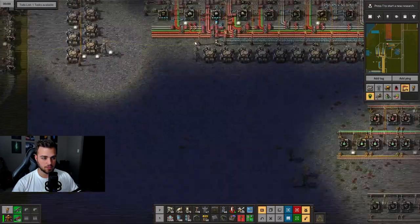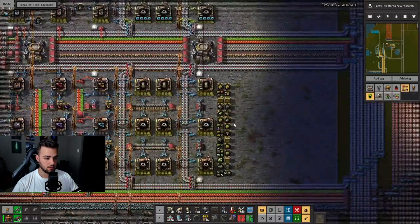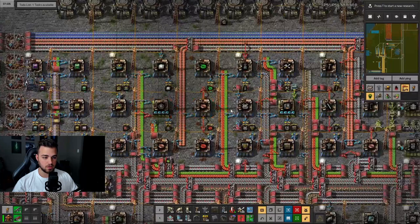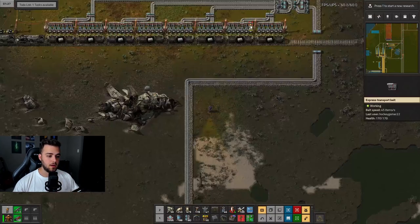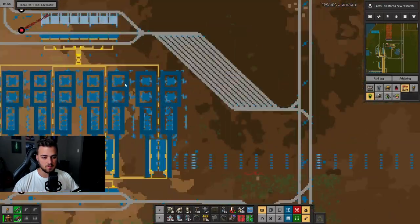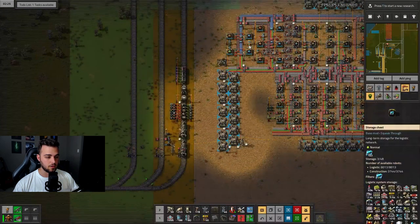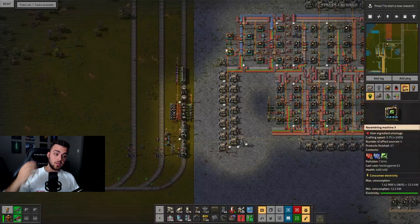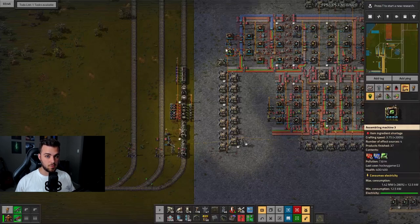Stone brick will help us create rails — rails need stone, not stone brick — as well as concrete and walls. We don't really need stone brick for science right now since we've stopped making science. We got a full train's worth of plastic, which is great. I need to save up on modules — we need a lot of them. To outpost modules we need red circuits and blue circuits. In the next episode we're going to start working on red circuits, so keep an eye out for that.